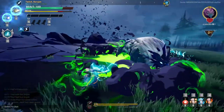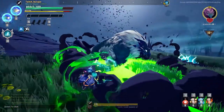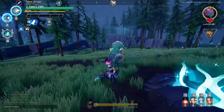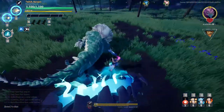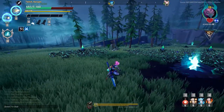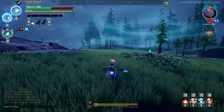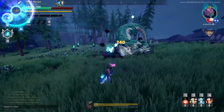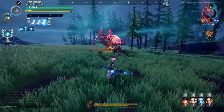The first interrupt opportunity is where it leaps at you. The second one is where it turns around and leaps at you. The third one is when it leaps out of the ground. The last one is while it's on the large vine.